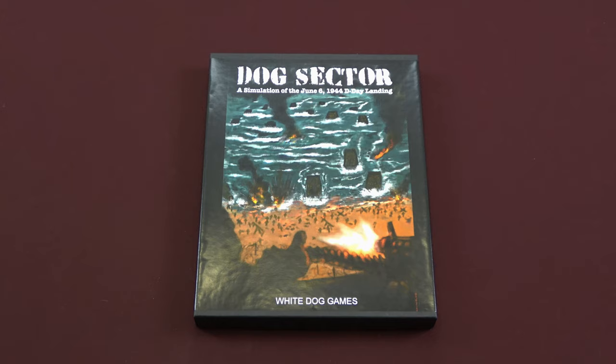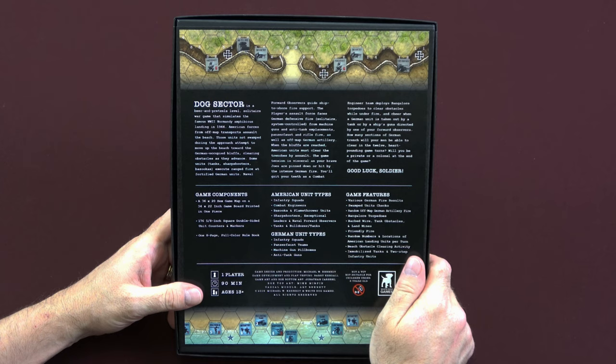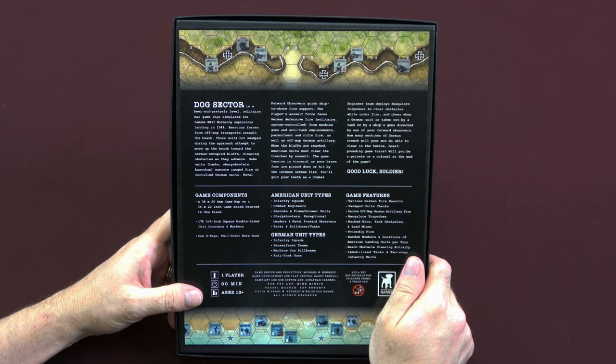Dog Sector is a beer and pretzels level solitaire war game that simulates the famous World War II Normandy amphibious landing in 1944. American forces from off-map transports assault the beach. Those units not swamped during the approach attempt to move up the beach toward the German occupied bluffs, clearing obstacles as they advance. Some units — tanks, sharpshooters, and bazookas — execute ranged fire at fortified German units. Naval forward observers guide ship to shore fire support. The player's assault force faces German defensive fire from machine guns and anti-tank emplacements, panzerfaust, and rifle fire, as well as off-map German artillery.